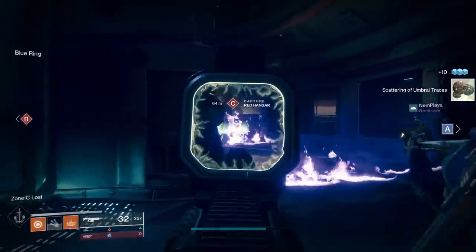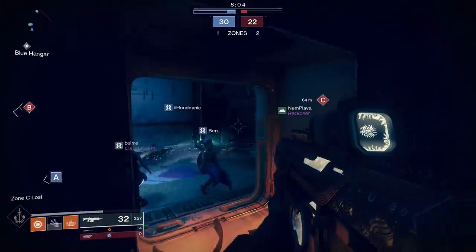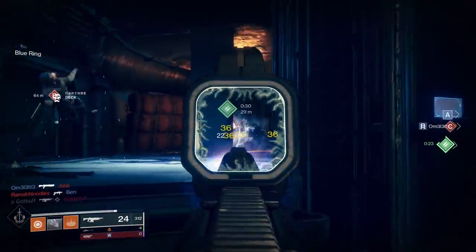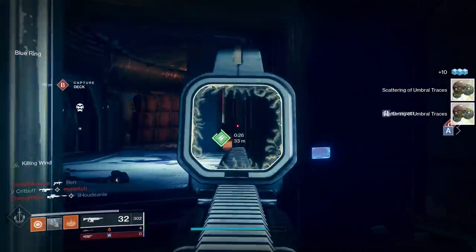Being a high-impact frame weapon, False Promises is naturally more accurate when you stand still while aiming down sights. In PvP, the False Promises has an optimal time to kill of 0.83 seconds with 5 crits and 1 body shot, dealing 36 damage to the head and 22 to the body.